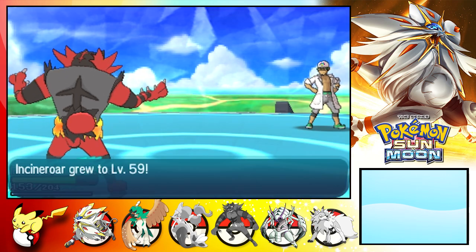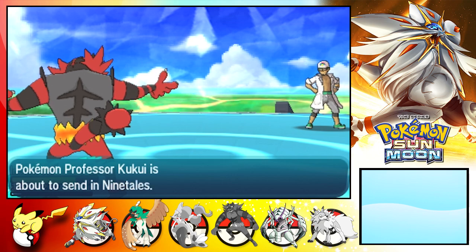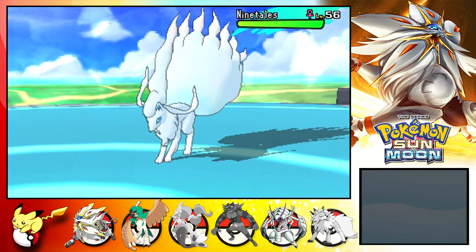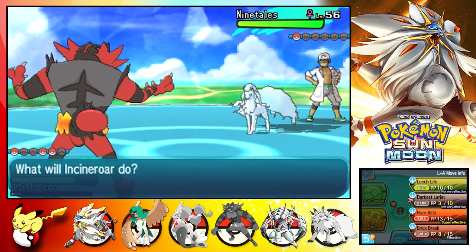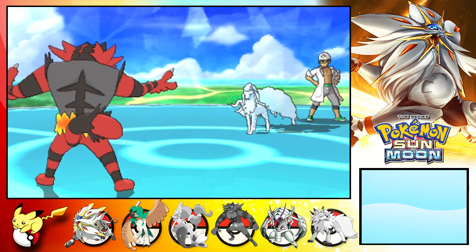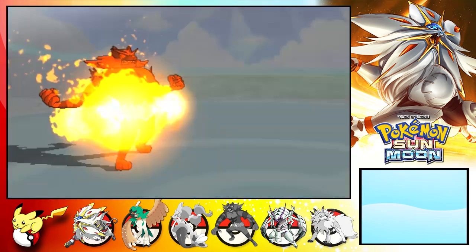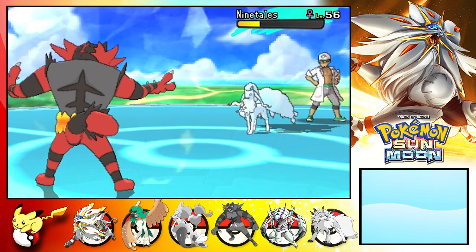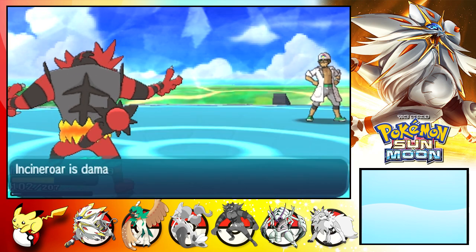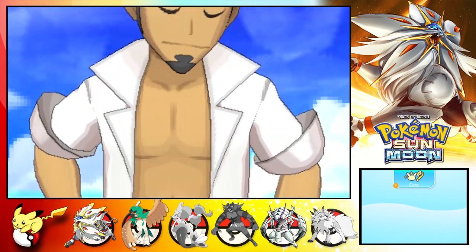Call out your last Pokemon. A Ninetales - is that Ice Ninetales? It is. Go for Flublitz! Safeguard. Nothing's gonna save you from this, man. Your house is coming down. You defeated Pokemon Professor Kukui!